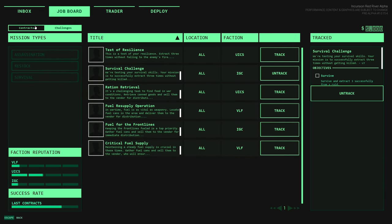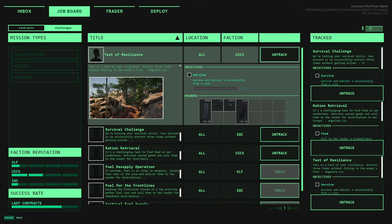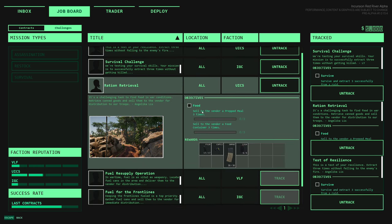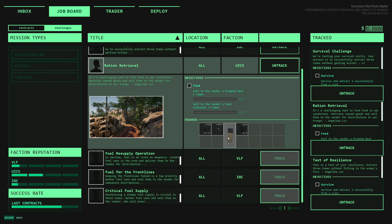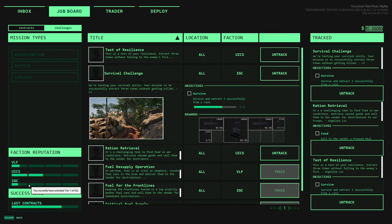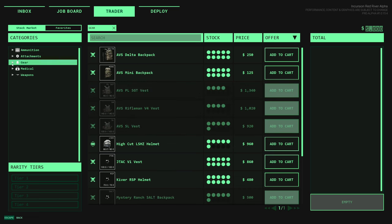I don't think I need to do anything with my inventory right now. Starting to track these challenges - both are UICS: survive and extract three times successfully, and sell food or prep a meal three times. We'll keep those. There's also one for IGC so that will go up a little bit, hopefully it doesn't drop UICS. So many acronyms.